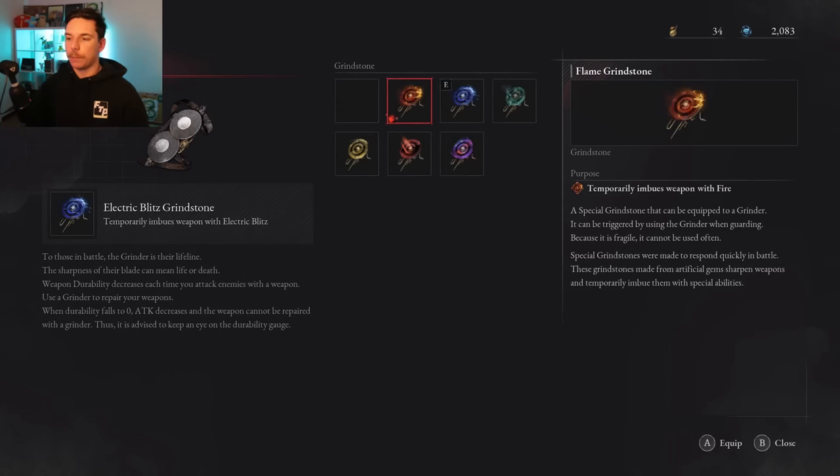Moving on to grindstones — you absolutely need these. Get all the elemental ones: fire is best for carcass enemies, electric for puppet enemies, and acid for human enemies. Acid also works on Laxasia since she counts as a human enemy — she absolutely hates it. For utility grindstones, first and most importantly get the one that increases critical strike rating. Also get the Perfection Grindstone, which lets you perfect guard everything for a limited time — just guard and any enemy hit is automatically perfect guarded, perfect for breaking fury attacks.